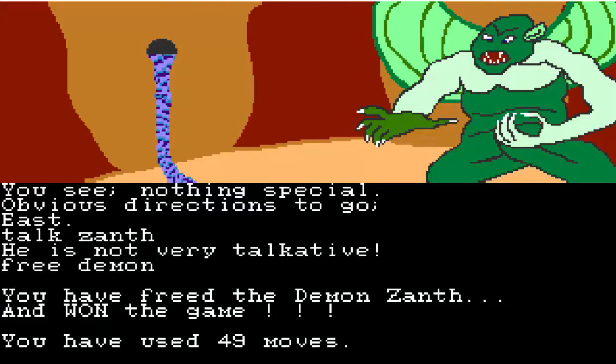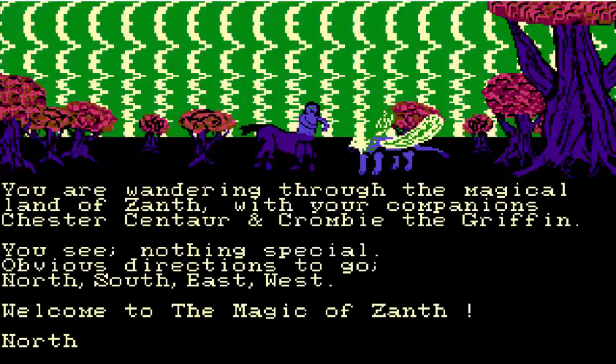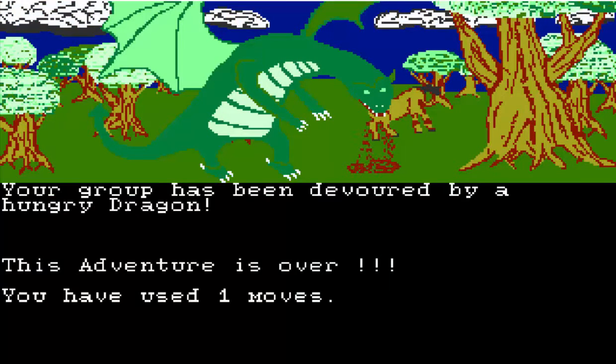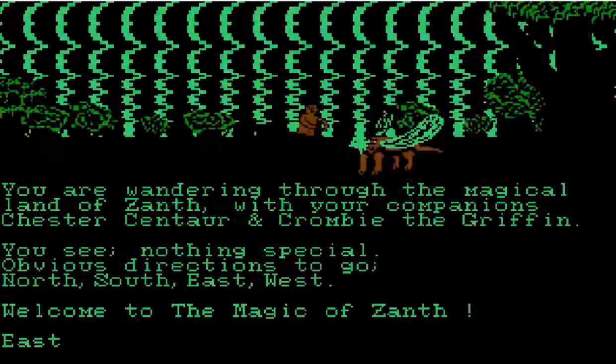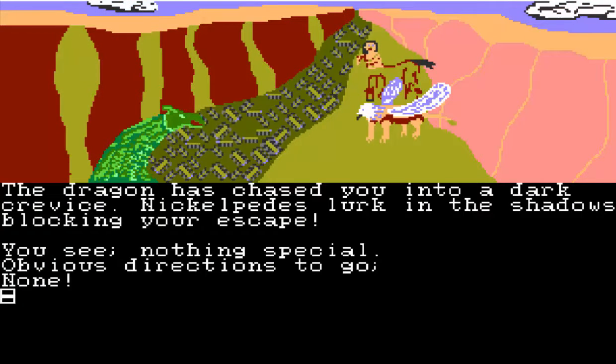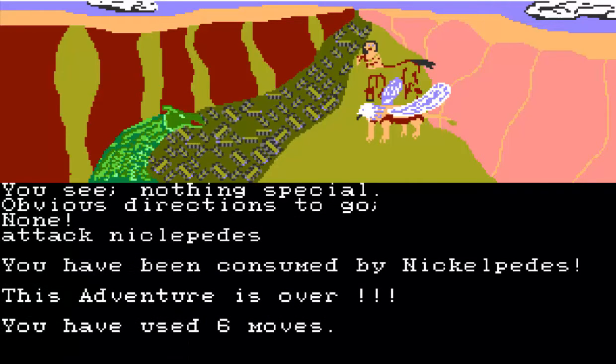Let's go back and die a couple of times in different ways. So you saw me get killed by the dragon — I always end up going north there. Killed by the dragon. Would you like to play again? Yes. Let's get up to those Nickelpedes. We're going to go east and run. Nickelpedes — I'm going to do attack. You have been consumed by Nickelpedes.